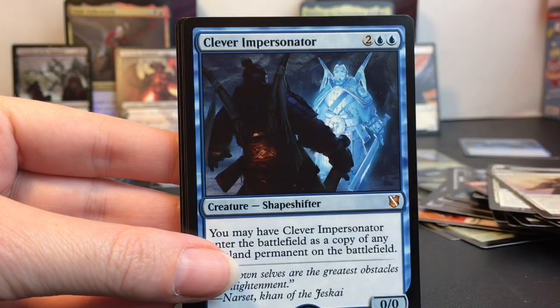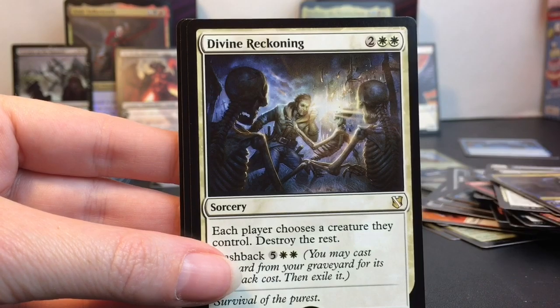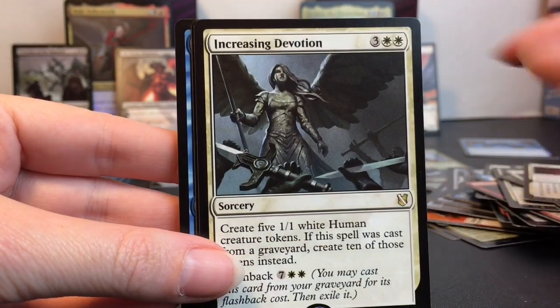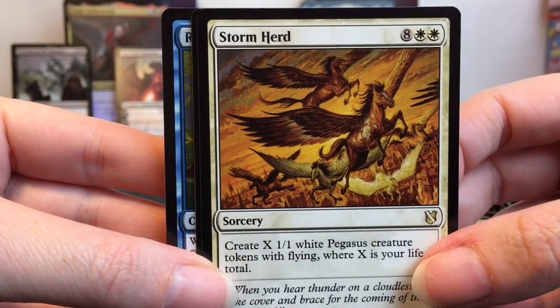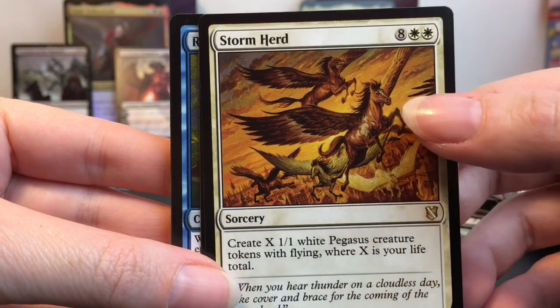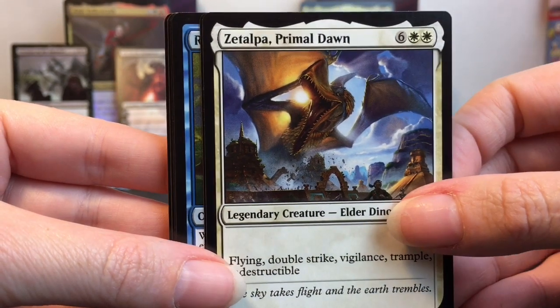Sun Titan, Clever Impersonator. And this guy and this guy. Divine Reckoning, Dusk, Increasing Devotion. Storm Herd — oh that's cool! I like the different variety of Pegasus. So far this deck — I like the artwork style of this deck.